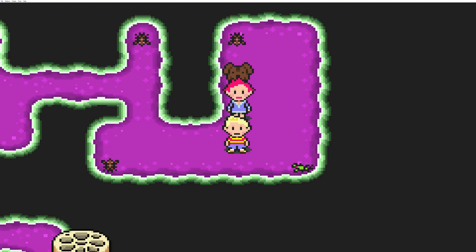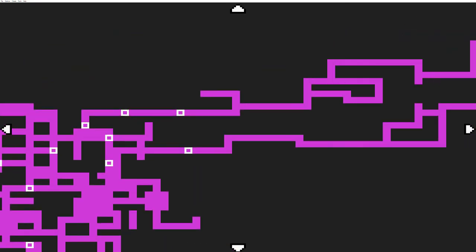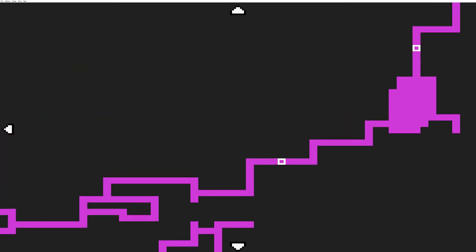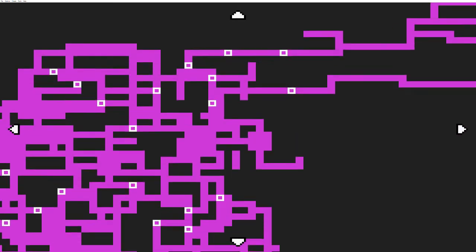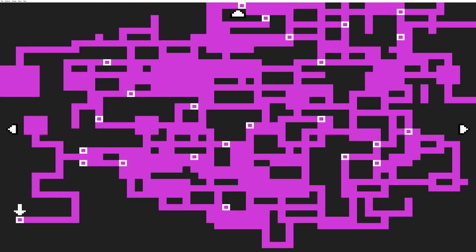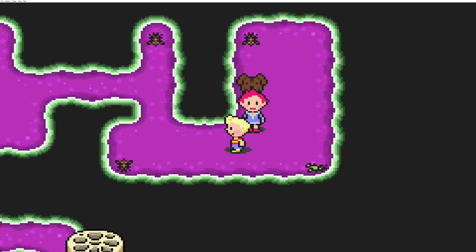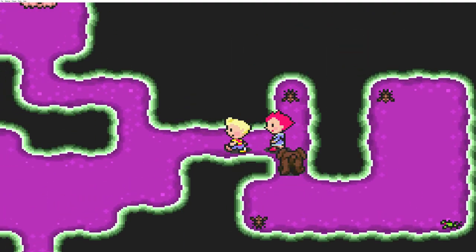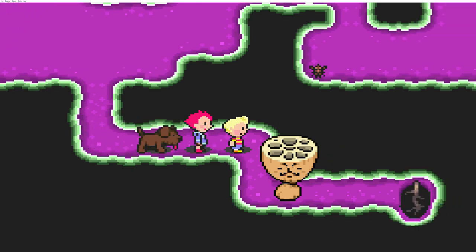Just so you know, this is what the map looks like that they gave us. We need to get all the way up there. You can use this map and kind of go around, but like they said, it's not too helpful. I already know the way out, so there's not really much you can do in here. I'll just show you guys how to get out of here the easy way.